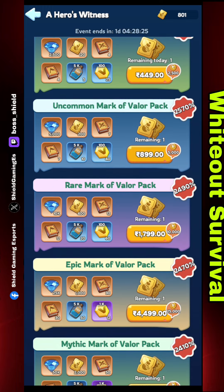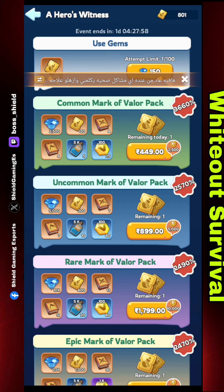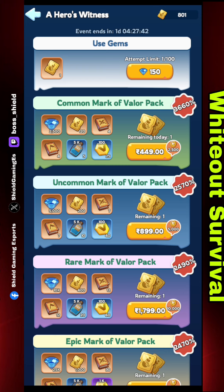If you are a spender, you can also purchase packs. Now, the Hall of Heroes comes every week, but we can combine this event with Alliance Mobilization. You can see here the currency called the Mark of Valor. If I want to get 99 Mark of Valor, the cost is 14,850 gems — very high. So what I will do is use Alliance Mobilization together.